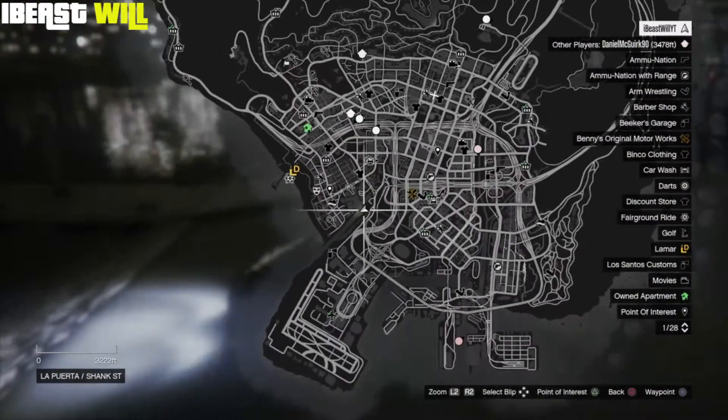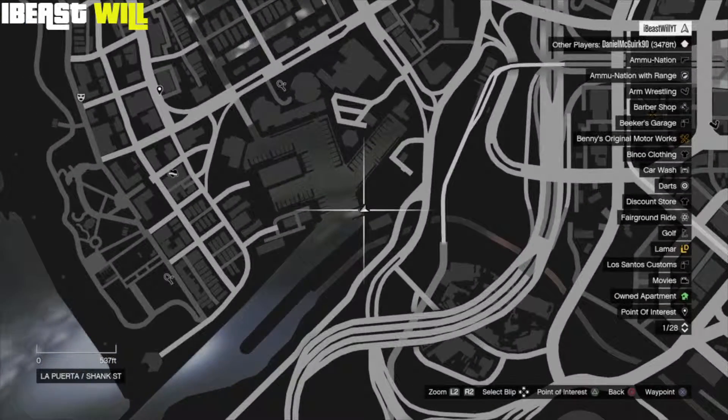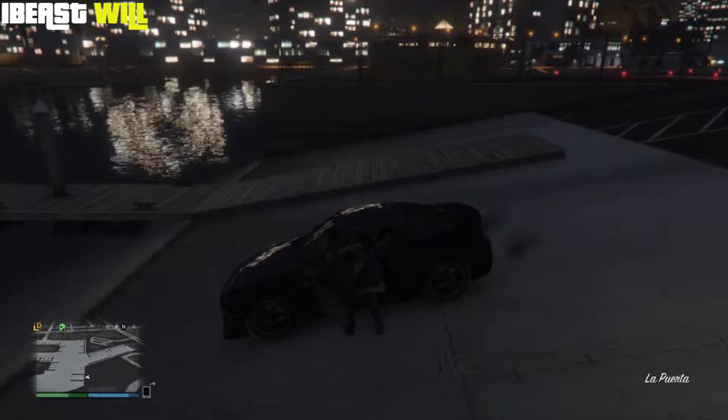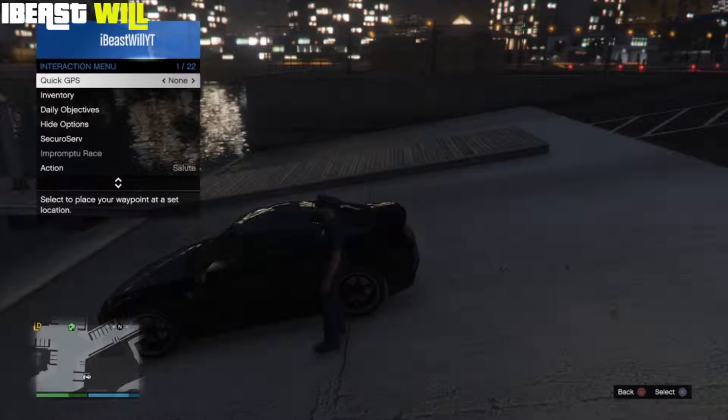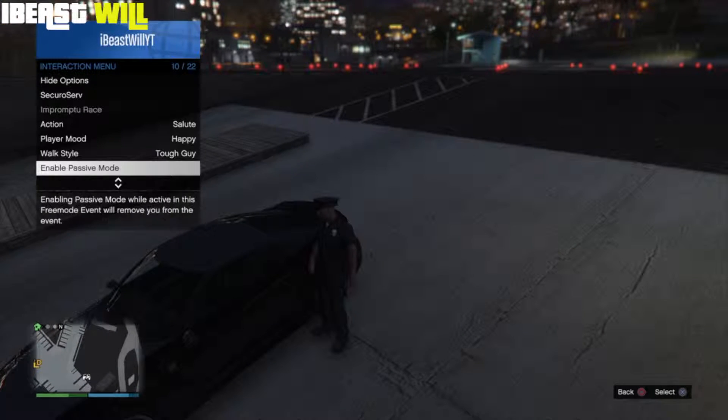First, what you will need to do is come to this location here that you can see from the gameplay in the background. You will need to come to this location with your own personal car. Once you have arrived on location and have your personal vehicle, what you will need to do is exit the vehicle. Once you have exited your personal vehicle, head into the interaction menu.